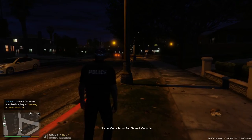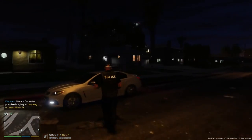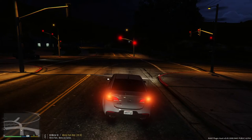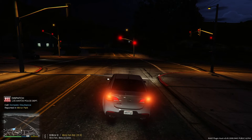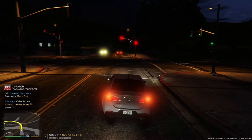Let's end that call - we are code 4. Let's head back out and resume patrol. Any available East Los Santos unit - we have a possible domestic disturbance in Mirror Park. I'm going to take that call since we're right here. It's going to be a domestic disturbance.